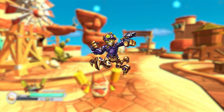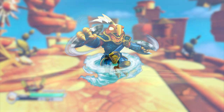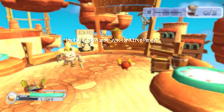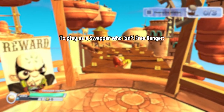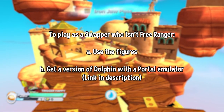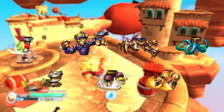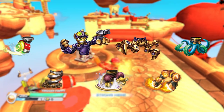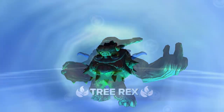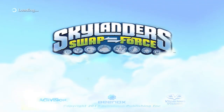Unfortunately, there hasn't been a method discovered for emulating swappers in this alpha, other than Free Ranger. He appears if you enter Shapeshifter. If you want to play as a swapper who isn't Free Ranger, you either have to use the actual figures or download a version of Dolphin which has a built-in portal emulator. There are still some Swap Force parts that do not work — they will crash the game. Aside from them though, all of your favorite Skylanders from SSA to Swap Force work. Unless your favorite is Pawfiz, in which case the alpha says screw you.